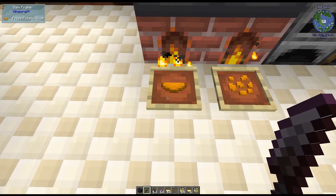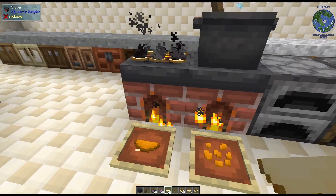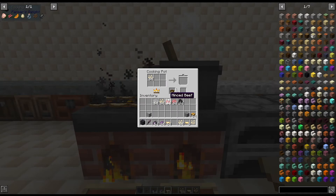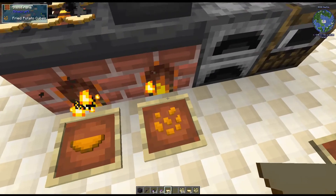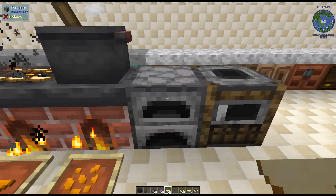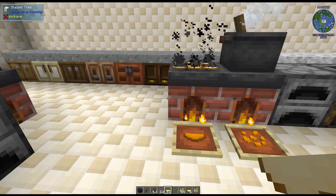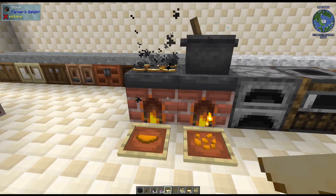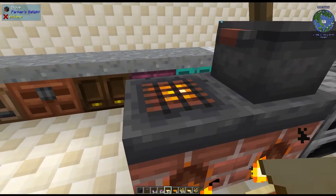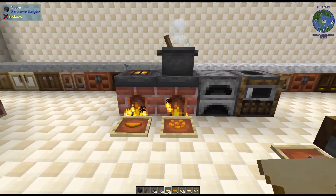Over here you can also cook the potatoes — just put them on the stove or on a campfire to make cooked fried potato slices. Now, the potato cubes are supposed to have a fried potato cube recipe, but I've tried the cooking pot, the stove, the furnace, and the smoker, and the campfire doesn't even register a click. I think there's currently a bug with the fried potato cubes, but it is supposed to work on the campfire or stove, so if it's working for you, try that too.